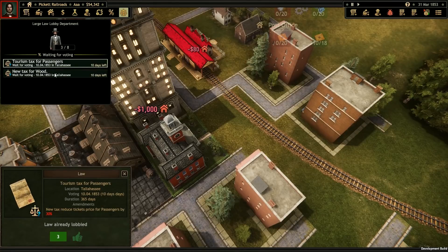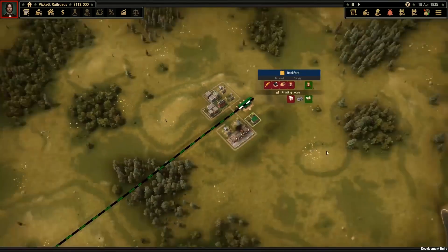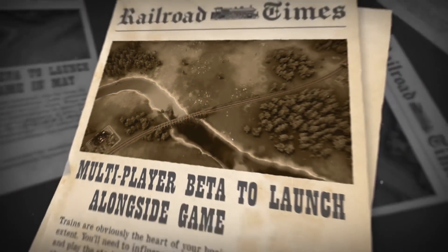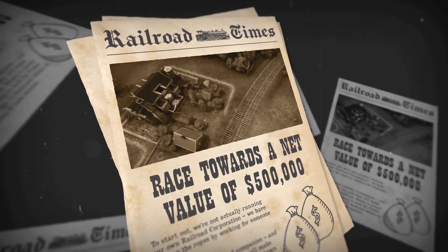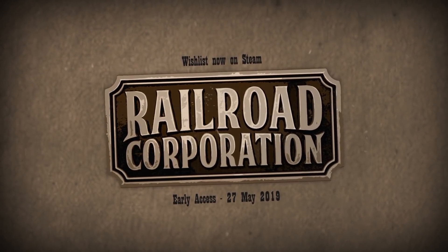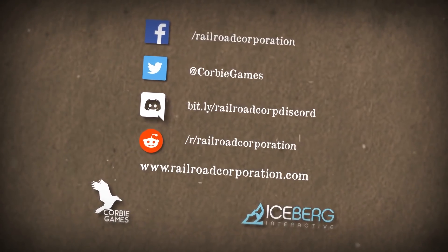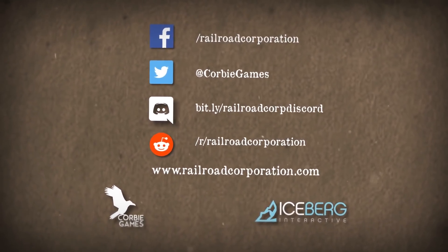Looking for some human competition? You're in luck — one of the most exciting features of the game is its multiplayer mode, which will launch in beta alongside Railroad Corporation in May 2019. In multiplayer you and a friend will compete online in real time, racing to be the first to a net value of half a million dollars. Thanks for watching — you can wishlist Railroad Corporation on Steam to stay up to date with all our news and updates, and talk to us on Twitter, Facebook, or Discord. We can't wait to show you more of the game when it becomes available through early access on May 27th, 2019.